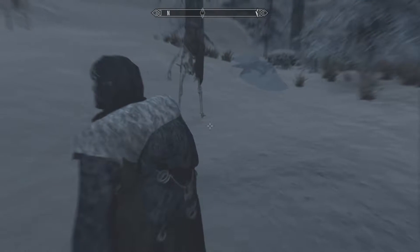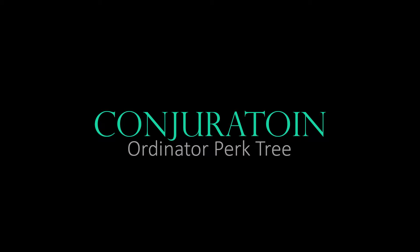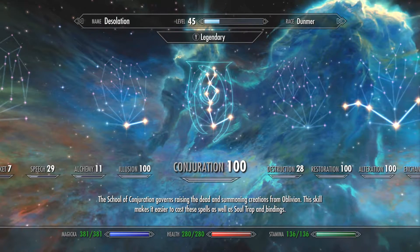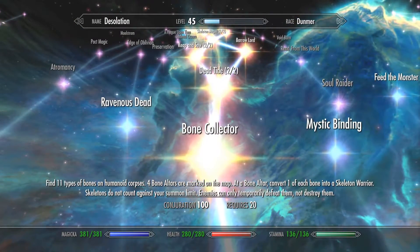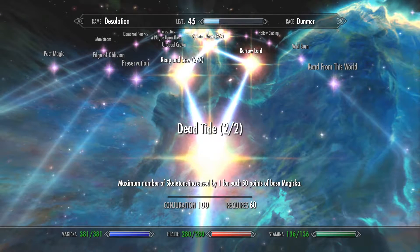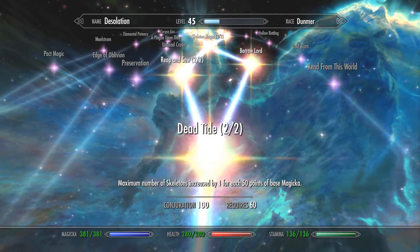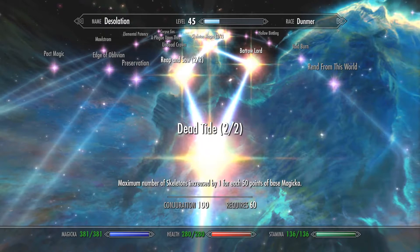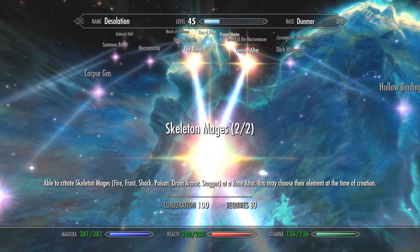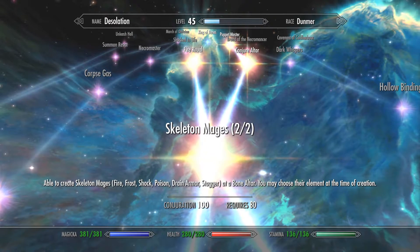Without further ado, we're going to dive into the first step of this build which, as with most builds, starts in your perk tree. We are using the Ordinator perk tree, which is actually vital to the God of the Dead because it enables you to assemble skeletons which you keep for days — not minutes. Not only can you assemble these skeletons, but the number that you can hold has no limit, so no longer are you trapped in the vanilla playthrough with only one or two undead. The maximum number of skeletons increases by one for every 50 points of Magicka, so my cap is at seven skeletons right now. Rather than just regular skeletons, I also have skeletal mages with a full range of abilities — from fire to frost to shock to poison to drain and even stagger.